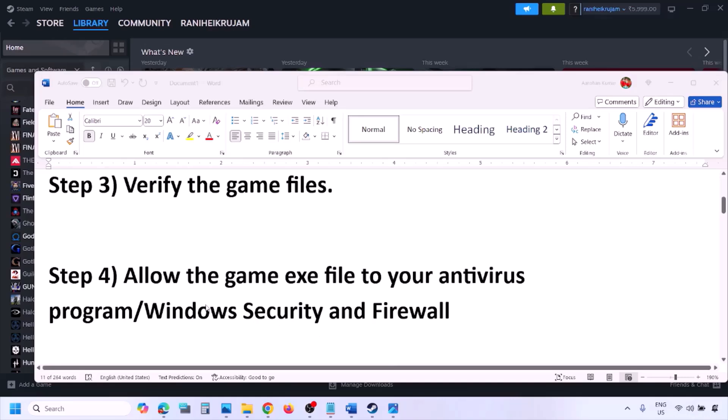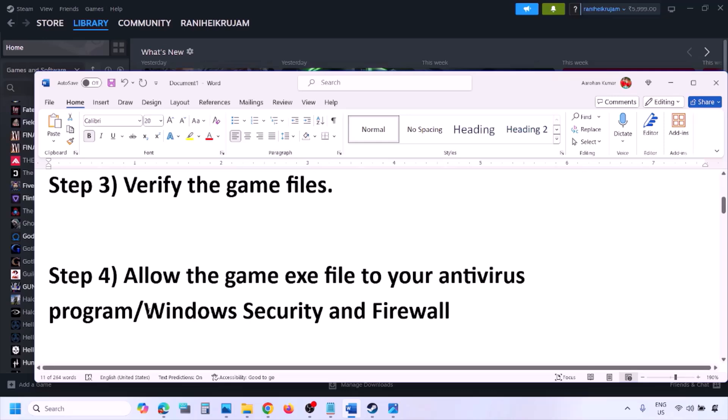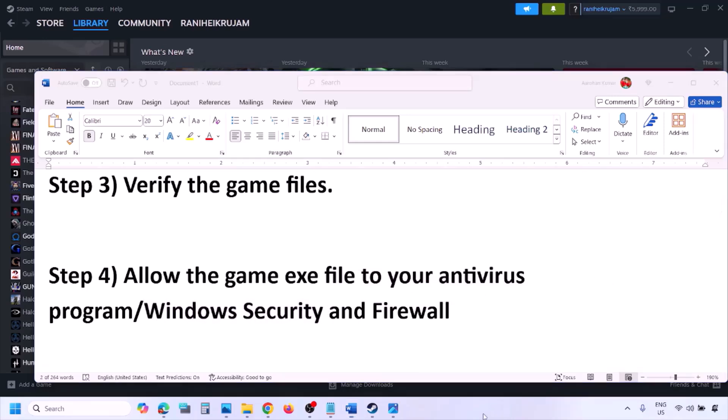The next step is to allow the game .exe file to your antivirus program. If you have any third-party antivirus like Avast, Norton, Bitdefender, or McAfee — whichever antivirus program you're using — make sure that you allow the game .exe file to it. If you're using Windows Security, then allow the game .exe file to Windows Security.